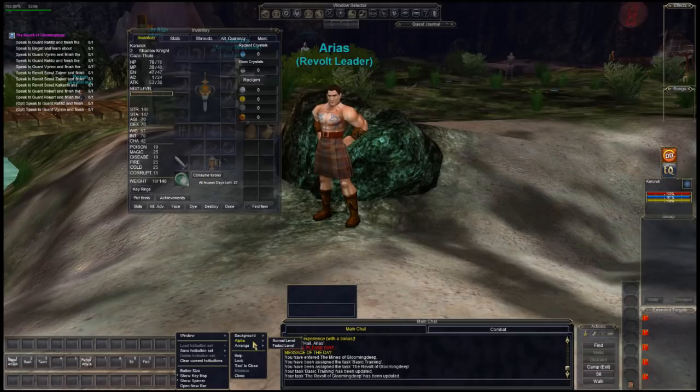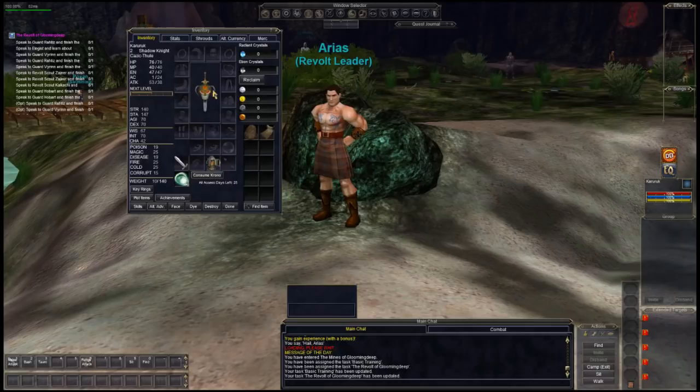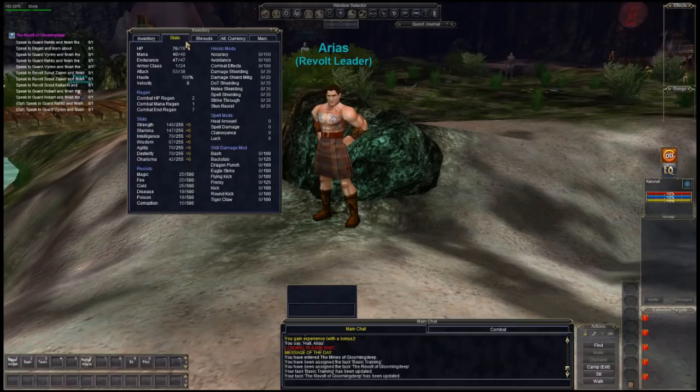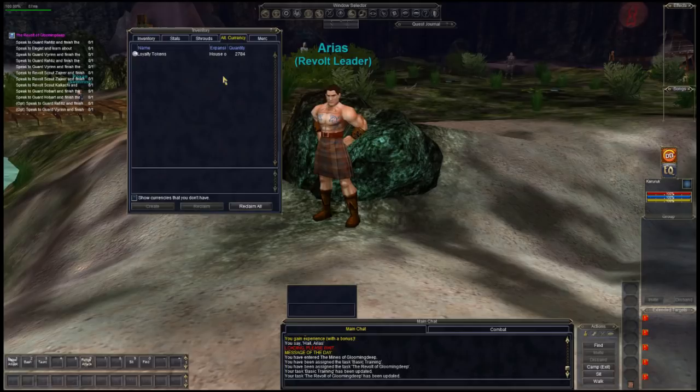In your inventory, you have a backpack with some food, milk, and band-aids. This is where all your different types of armor go — ear slot, head slot, chest, and so on. You start out with a lantern. Stats shows what your stats are. Shrouds aren't used much anymore. Alt Currency is different currencies from different expansions — loyalty tokens just means you've played the game a long time. Merc — we'll get into that in a minute.